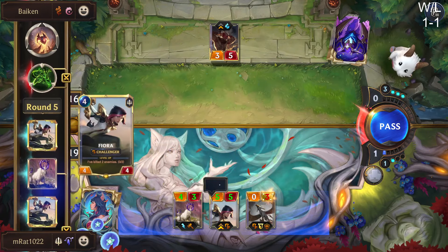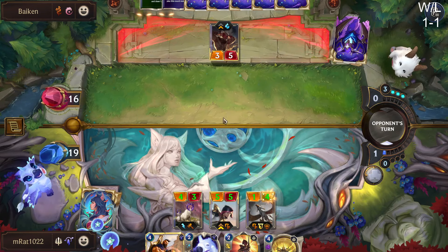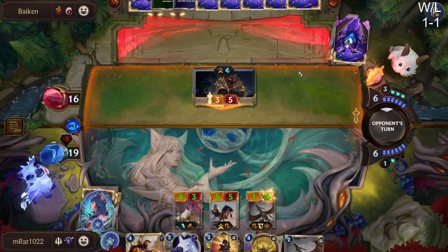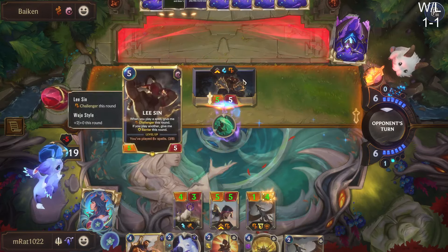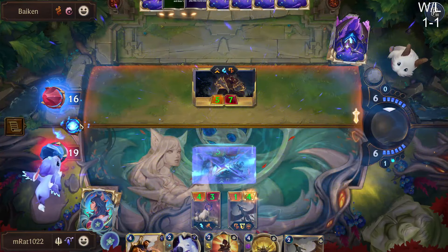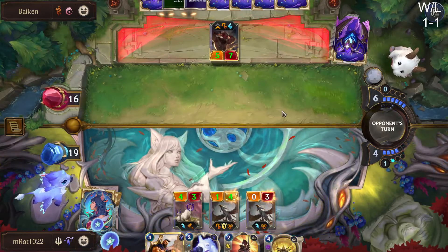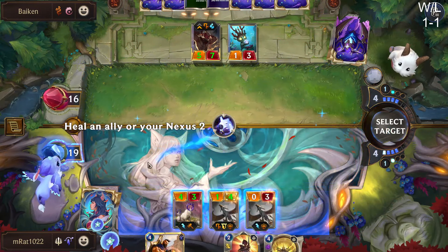Our poor Fiora's gonna die now. Next turn we could level up our Pantheon. He's just attacking and then pumping up to combat — it's funny because usually I put spells on before pushing units to combat. Fiora, you're dead. Even if we Single Combat that's unfortunate. Man, at least Nami — what a powerhouse at the moment. Very hard to beat. I'm really struggling against this deck in the mirror — I have no idea how to play it.